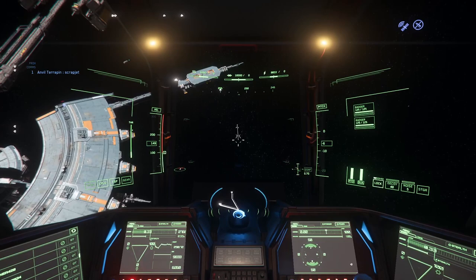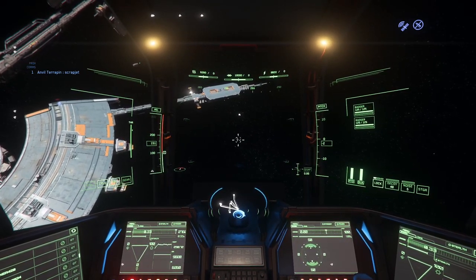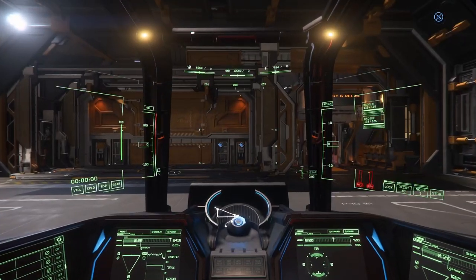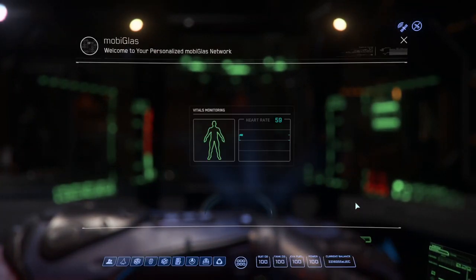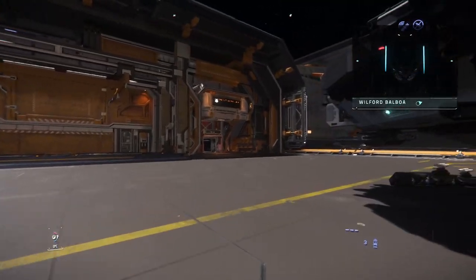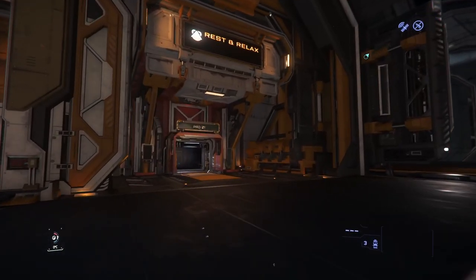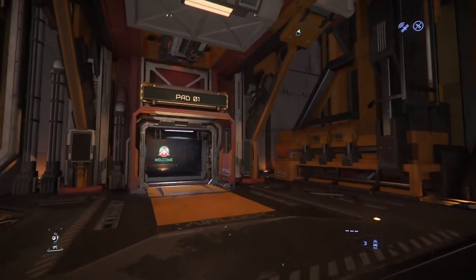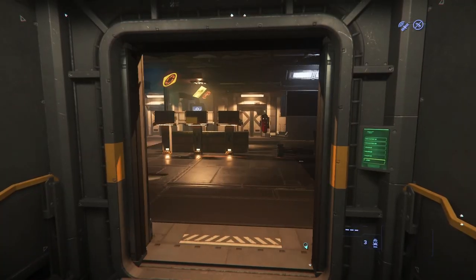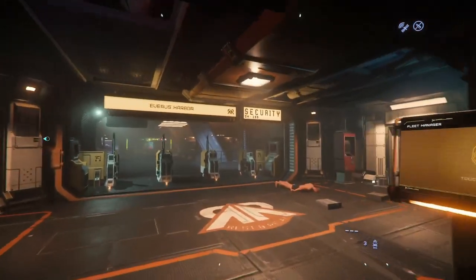One of the best parts of the station, in my book, are the four pads located on the two rear spikes next to the hangars. These are great for when you need to refuel or repair your ship, or if you need to run in and buy some additional ammo or other supplies. No need to take the time requesting a hangar and landing — just find a pad with enough room for your ship and you're good to go. The elevator takes you right down to the lobby, but you don't need to check in your ship. Just go about your business; your ship will be waiting for you on the pad when you're ready.